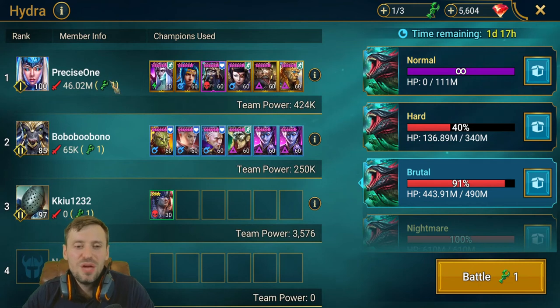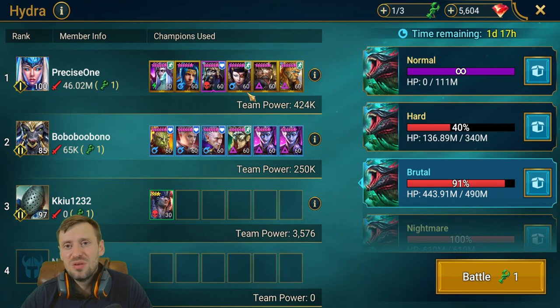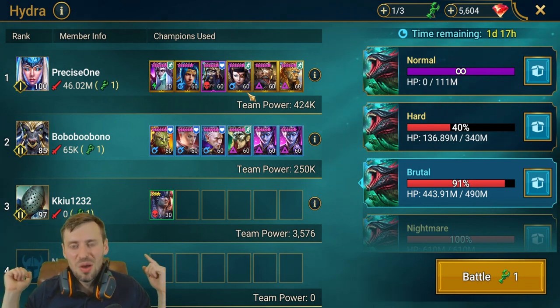On brutal difficulty, P1 is coming in at 46 million damage — what an absolute beast! Once again the Duchess, Chris, and Lady Kimi comp doing a lot of work. That's pretty much the end of the video — if you've got any interesting Hydra team comps or something slightly different, please DM me or drop a comment. Give me a cheeky thumbs up, smash that subscribe, and I'll see you in my next video. Peace!